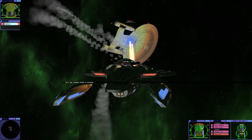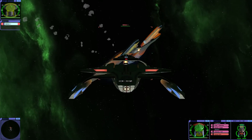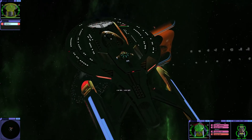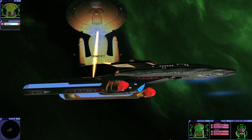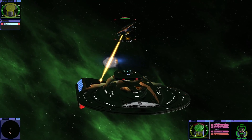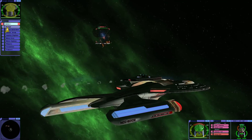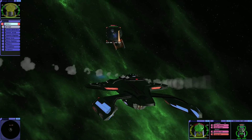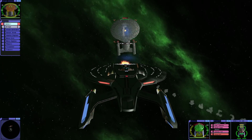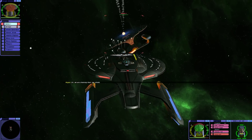Our forward shield is draining. The Titan is very good at staying very close to other ships — you can get in the blind spots. Though it's a lot of work trying not to collide with the other ship. Shields are at 75%. We are draining their top shield.